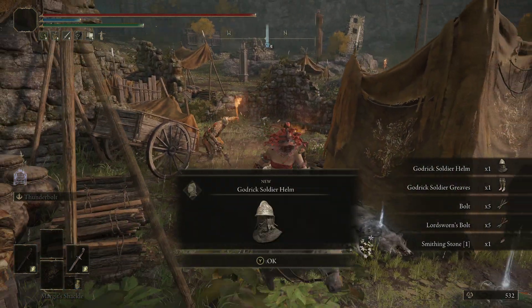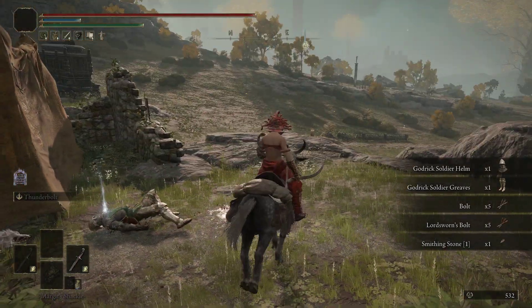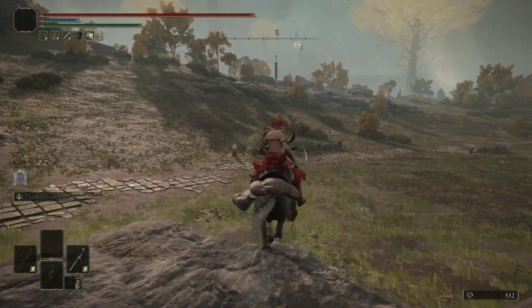As you can see, he dropped the helmet and the Greaves, and they also have a chance to drop their coat and gauntlets as well.